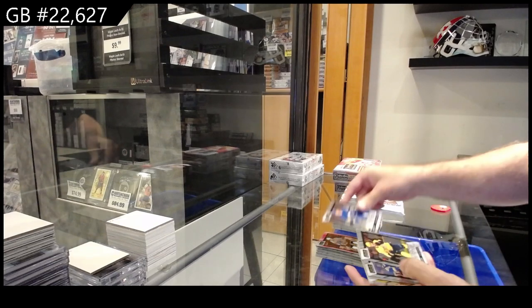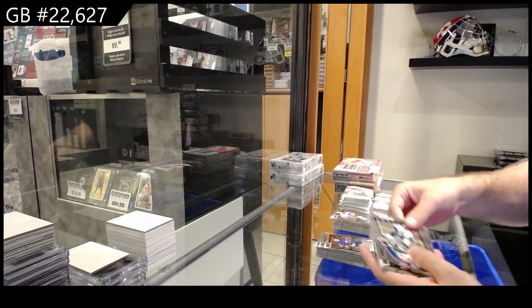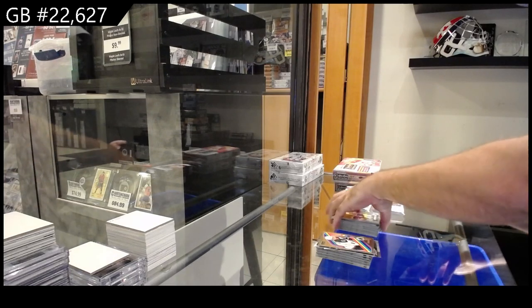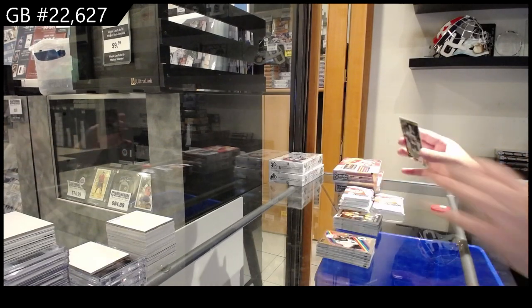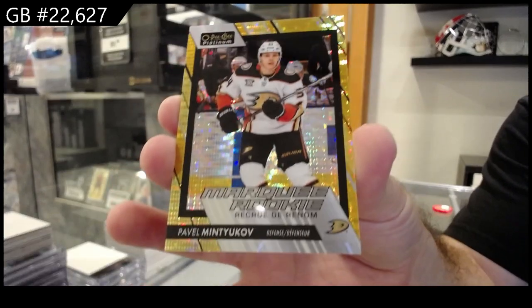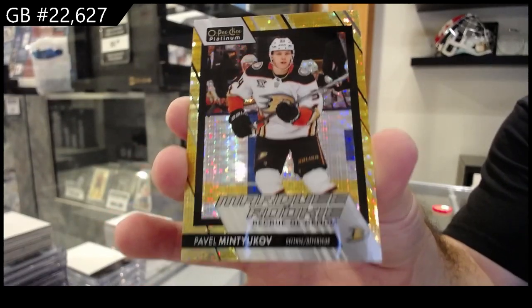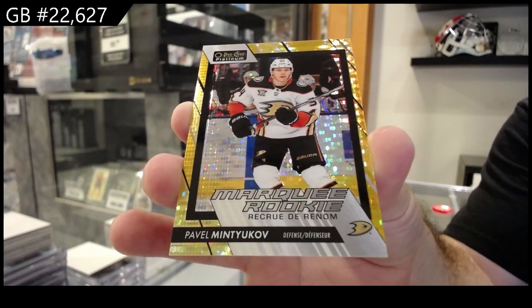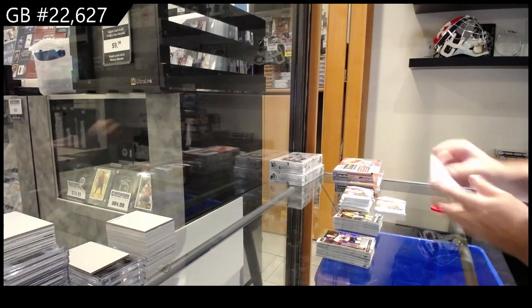We got a Rosen, a Benson, Photo Driven of Veneers for Seattle, Schmaltz Retro for the Coyotes, and this guy's doing well tonight. Number to 50, Marky Rookie, Seismic Gold of Mintukov, numbered to 50 for Anaheim.